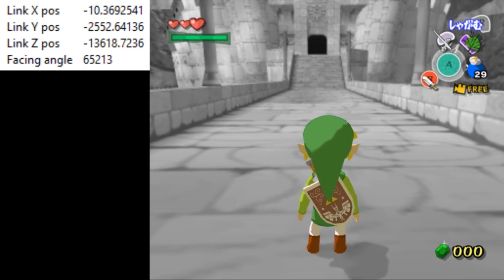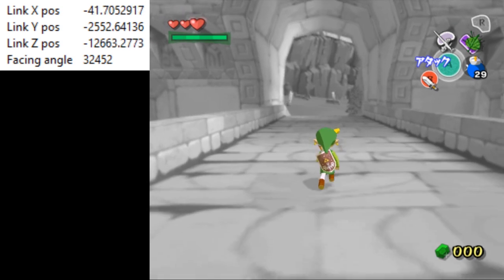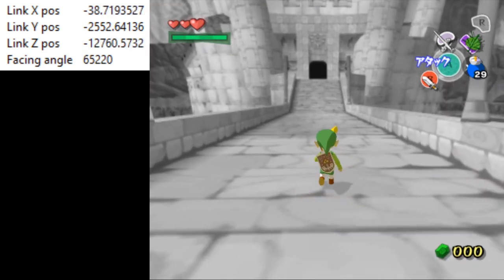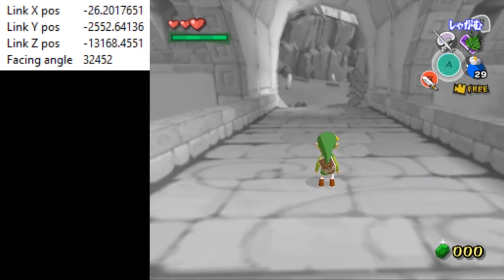That's a somewhat complex setup on how to do barrier skip like this. Hopefully I explained at least as much of the nuance as is necessary, because it is quite a weird setup. This should make any percent for this game faster, and it should work on all regions of the game. The previous method with actor unloading only worked on the Japanese version, but this should work on every single version of the game.